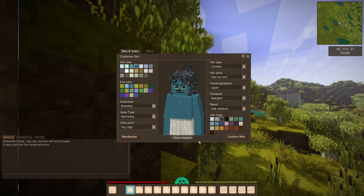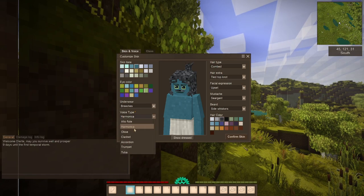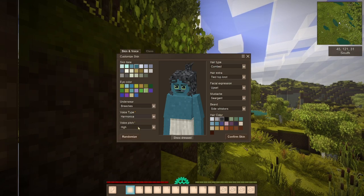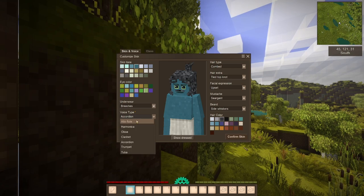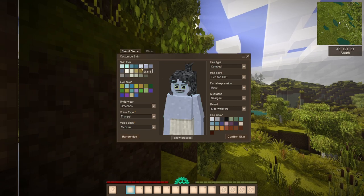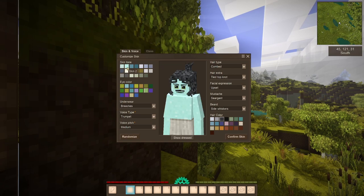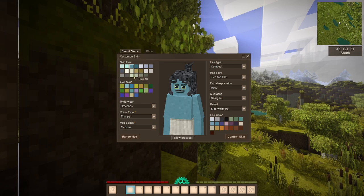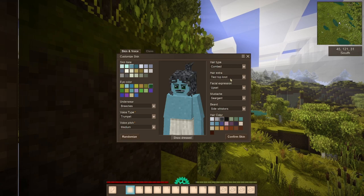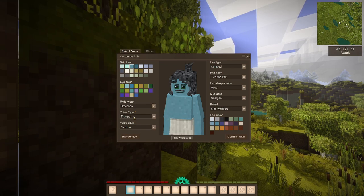Okay, here we are. Right off the bat we have our character creation screen. We have these new voice types in this version which are interesting. For skin tone, we'll go with a bright blue. Kind of none of this really matters — it's all obviously just customization for personal preference. There are a lot of hair types, facial expressions — none of this really matters in single player too much because you won't be seeing your own character that much, but it's nice to have these options.